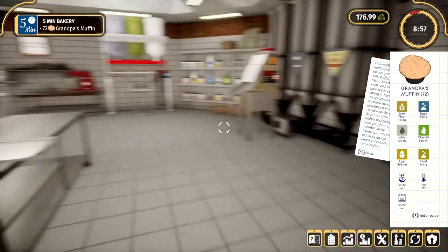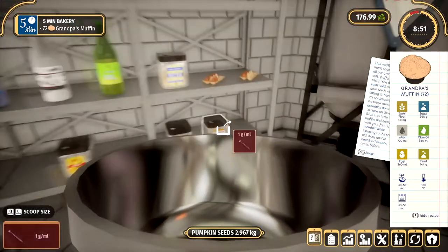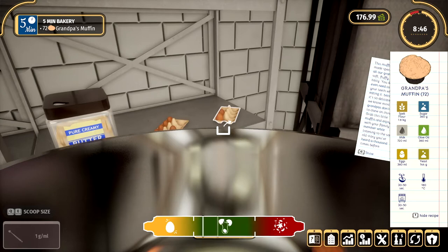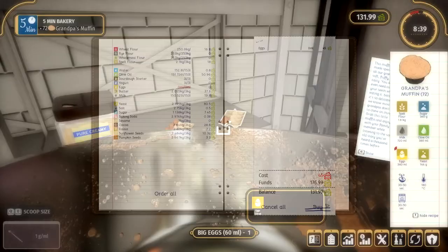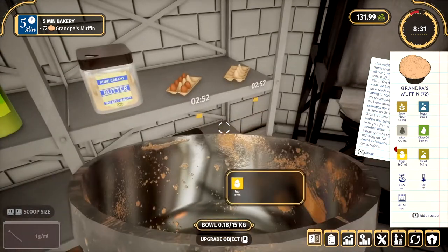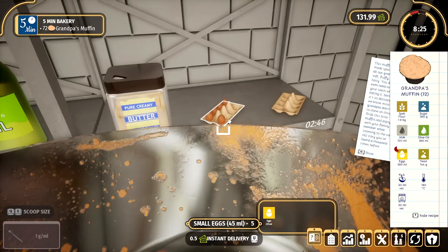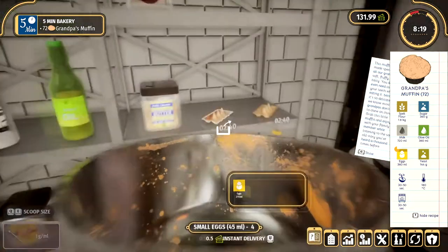I actually just upgraded a few things for the muffin making, which will make it a little bit easier for us, so that's great. The question is, how are we going to make them? Because I'm terrible with these eggs, as you probably already know. So we need to order a couple more eggs, let's do that. It's not instant with these anyway. I have some things that come instantly and some things that don't, so I guess it just depends.